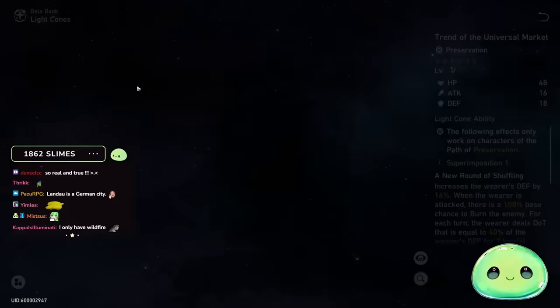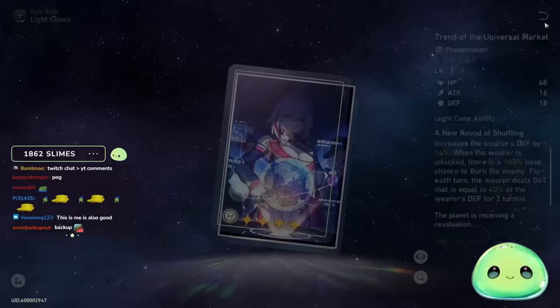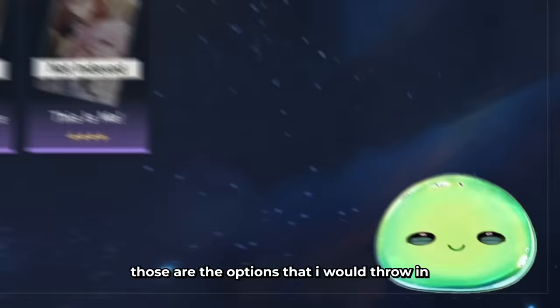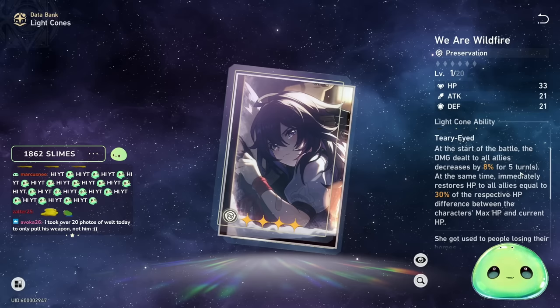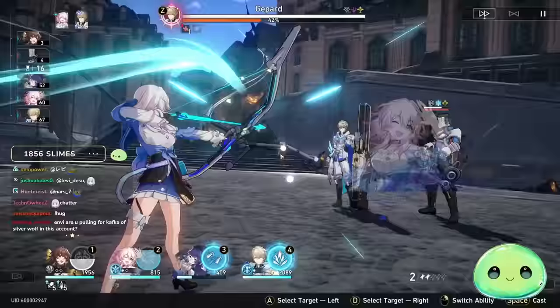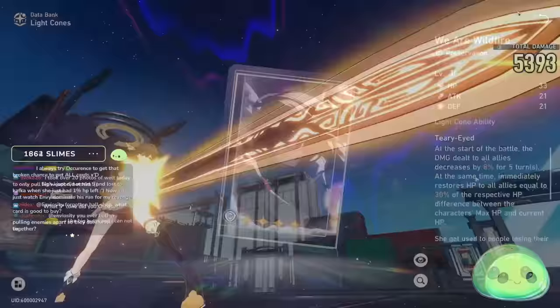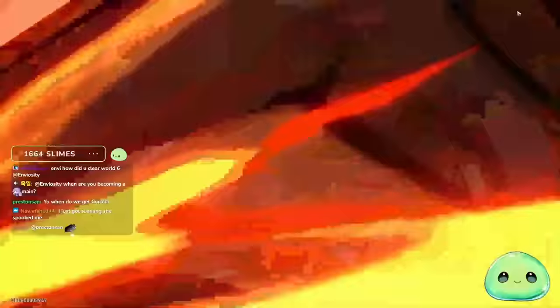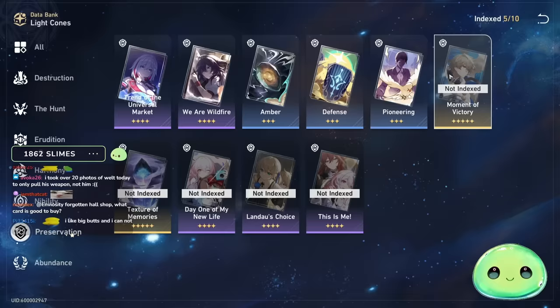If you don't have either of those, I'd also opt for Trend of the Universal Market — it increases the wearer's defense by 16%, and whenever the wearer is attacked, there's a 100% base chance to burn the enemy for a little extra damage. I'm currently running that on my Jepard. I'm not a big fan of Wildfire because it only works for five turns at the start of battle. I don't like conditional light cones — in late game Chaos Hauls with 30 turns to clear, fights last much longer than five turns.